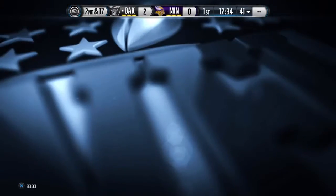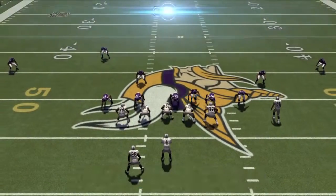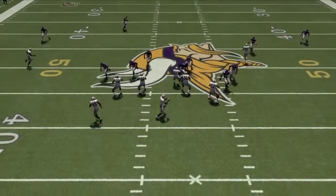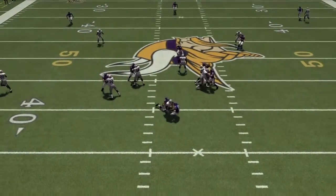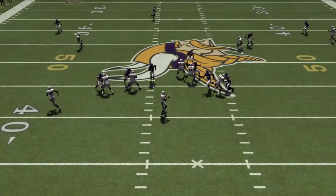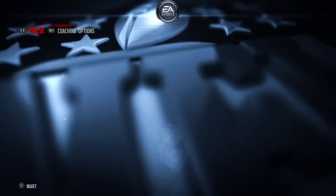The last adjustment is to take Kendricks and put him on a bluff blitz — that's A or X and right on the joystick. When you come into this spot, make sure he's leaning in, hold down your left trigger, and you can see how quickly those two linebackers shoot through not only the A gap but the B gap on the right hand side. You can do the same exact setup but put one of them on a zone — it doesn't matter which one.